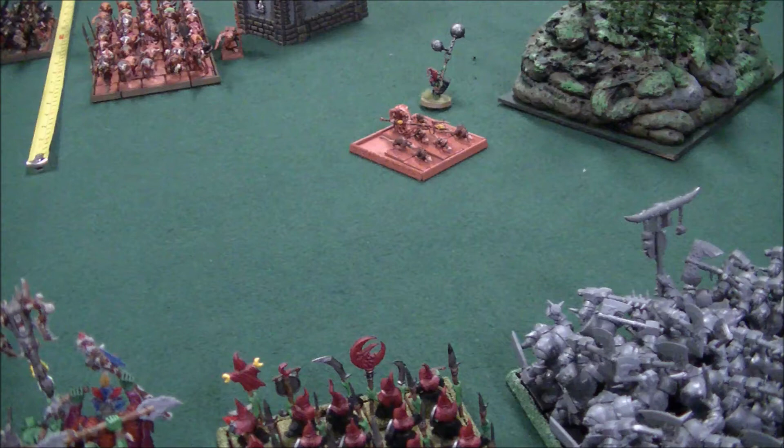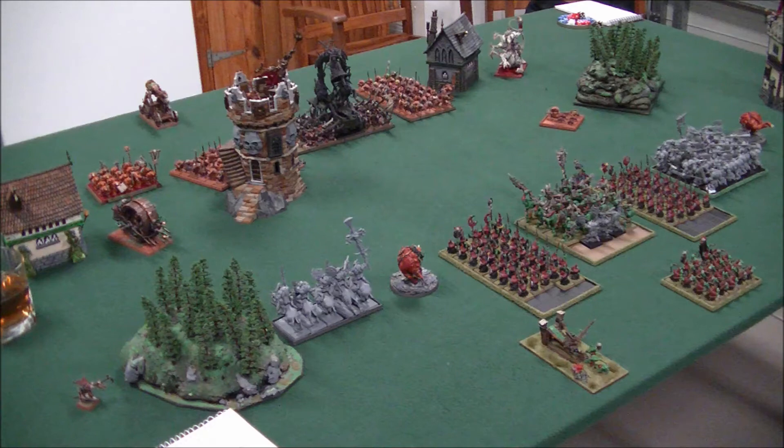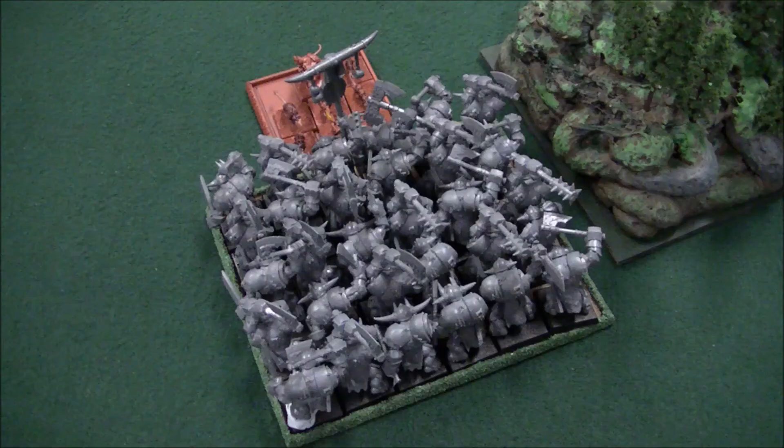Skaven has first turn. The Giant Rats move forward and draw out one Fanatic, and one of the Giant Rats is killed. In the Magic phase, Snapp got 12 dice and got off Plague on the Savage Orcs, killing 5. I dispelled Warp Lightning, then he got off the Dreaded Thirteenth but I used my Dispel Scroll. In shooting, his Warlock Engineer misfired and took a wound, and the other Warlock Engineer fired and killed the Fanatic. The Warp Lightning Cannon shot at the Savage Orcs and killed one Savage Orc and one Night Goblin.